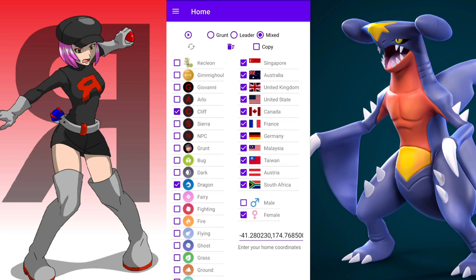For leaders, you can choose all three leaders, just one, or none. I like to select one in case I get a chance at a 100 IV leader or a shundo, which is really rare but possible. If you have both a leader and a ground selected, it's going to be a mix; otherwise it'll be leader only or ground only.